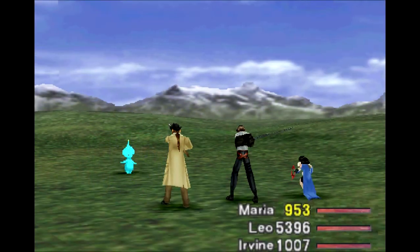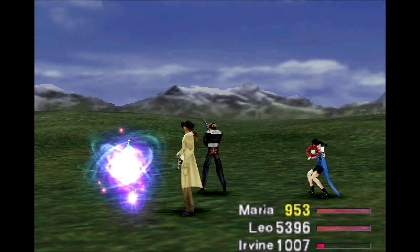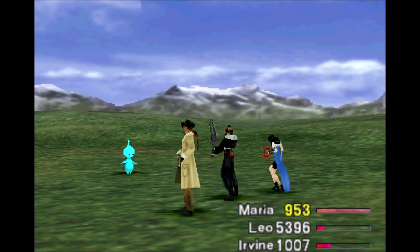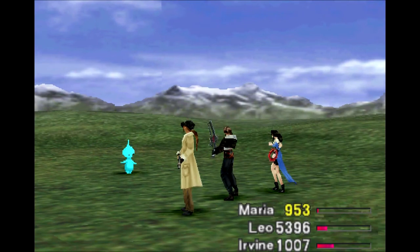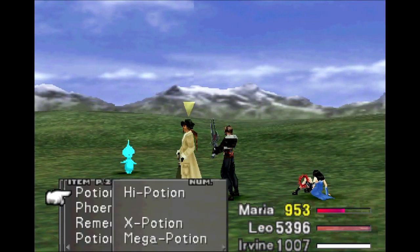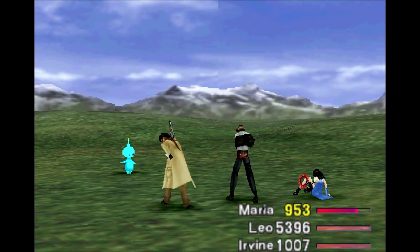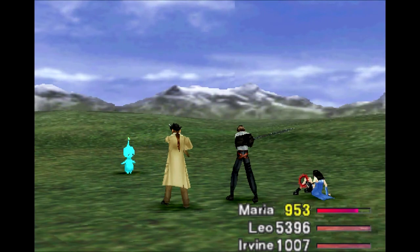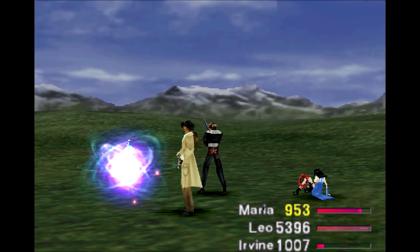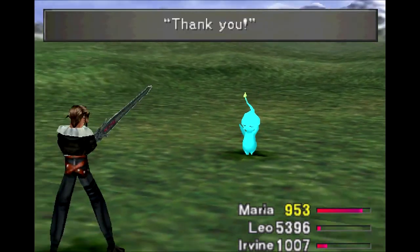He asks for an Elixir. When you use them, you'll need five. His name is unfortunately Pupu. In Japanese his name was Kuyo Kuyo, or however that is supposed to be pronounced. I tried to look up a direct translation for Kuyo Kuyo but could not find it. I pray it does not have the same meaning that Pupu has in English — seriously, how did they not change this guy's name? There's no way that in Japan they called him that. He's only got 10 health; I don't know why he needs so many elixirs.